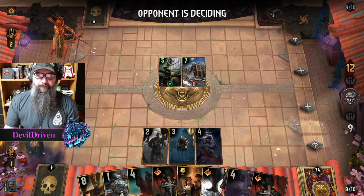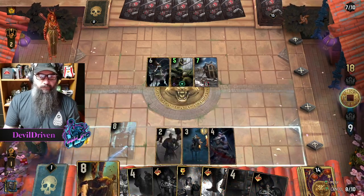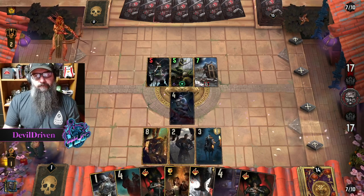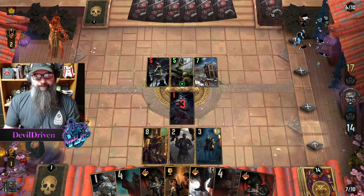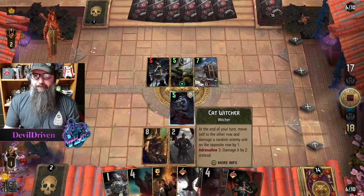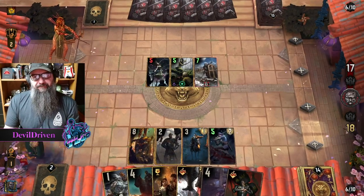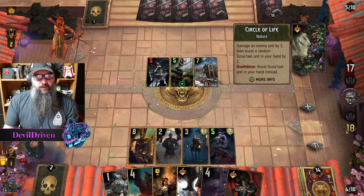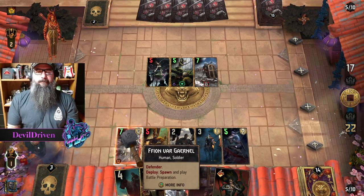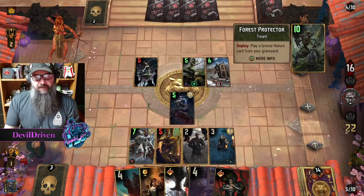Treason might come up big. Onward, sons of Nilfgaard — yeah, treason might come up big. How did it get armor? Does it always get armor? Another circle — boy, that's greedy. We're losing value here, but forest protector for another one, okay.